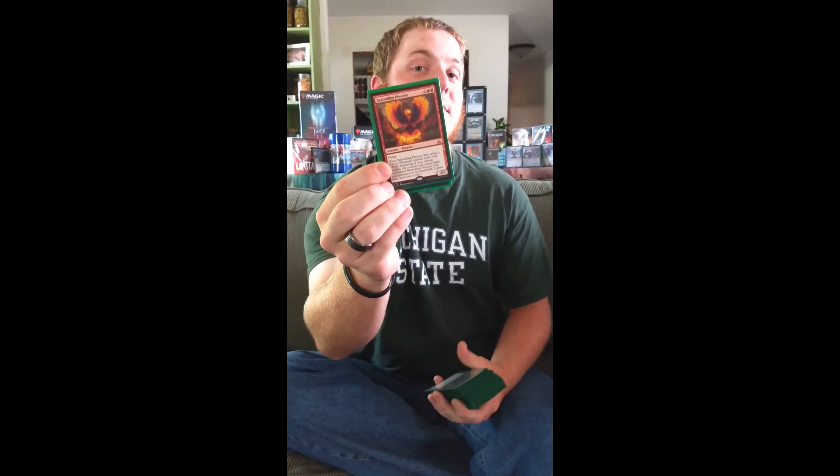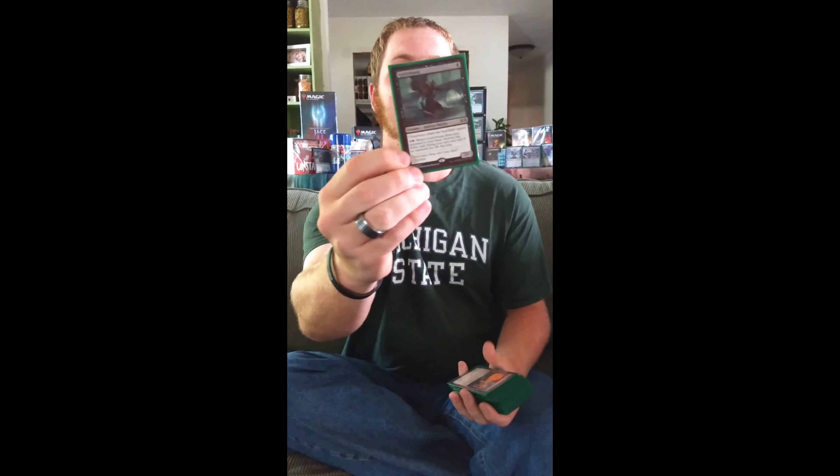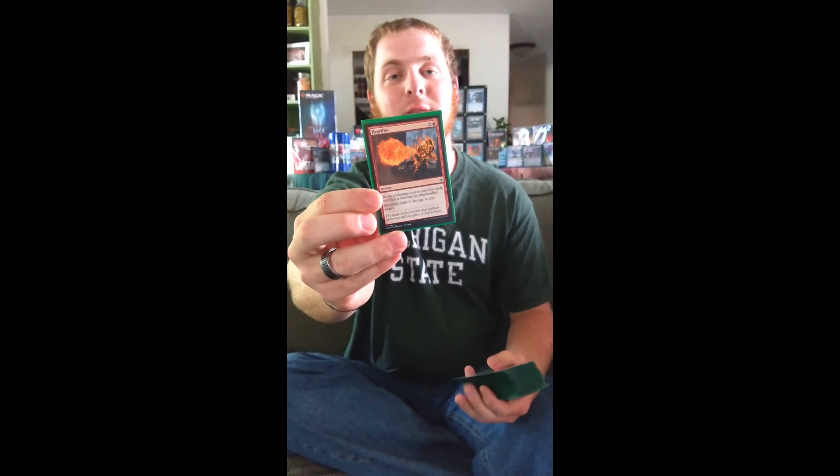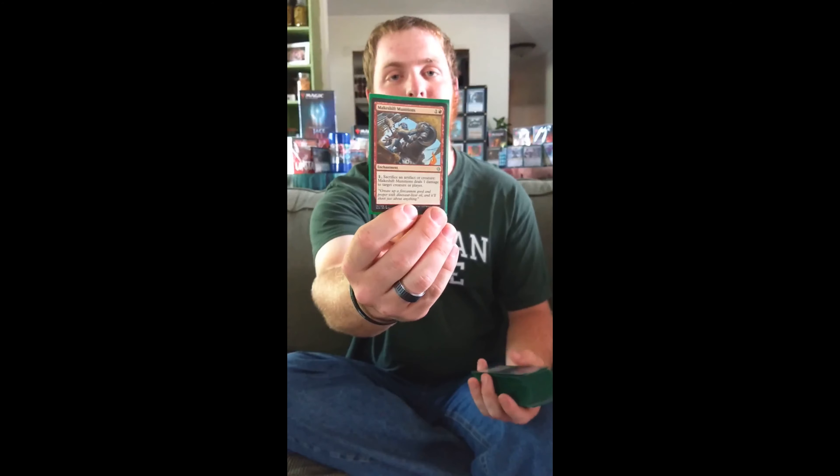I'm Jonathan and today I'm going to be playing Rakdos Aristocrats. The point of the deck is to play creatures such as Reassembling Skeleton, Rekindling Phoenix — there's a lot of 're' in this deck — and Gutterbones. Once I play those creatures, I will sacrifice them to effects such as Heartfire, dealing damage to Planeswalkers, Makeshift Munitions, which I can use over and over again, and Priest of the Forgotten Gods.